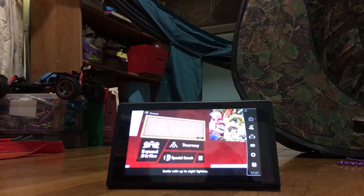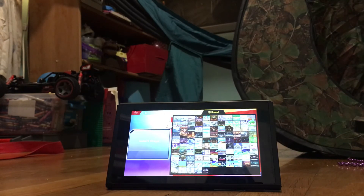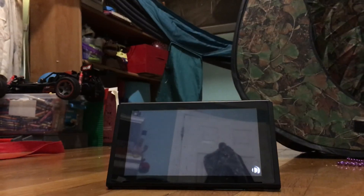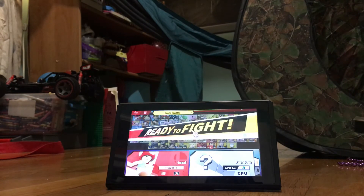Then go to Smash and pick a random map, whichever one you want. I'm just doing this to show you — select Brawler, and you've got Toad. That is how you get Toad in Super Smash Bros Ultimate. I hope you guys enjoyed this video, make sure to like and subscribe, I'll see you all in the next video!